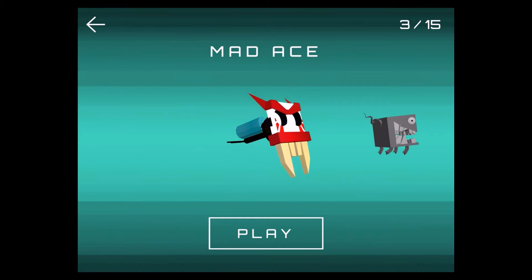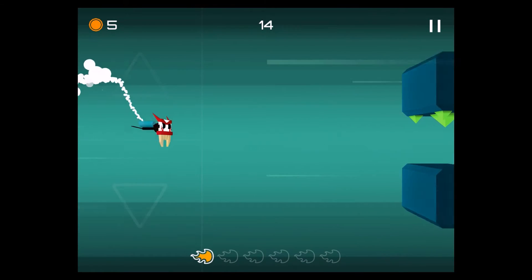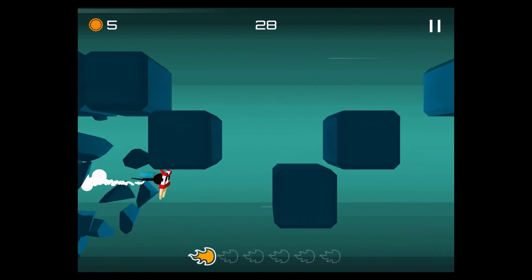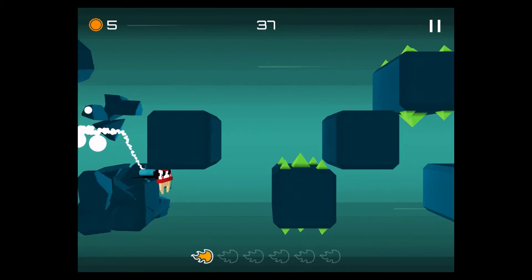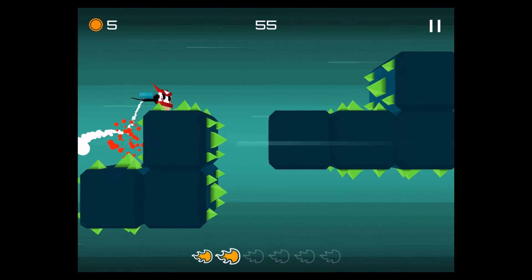So this is pretty nice. Let's choose Mad Ace, the standard character. Tap play and here you can see the tutorial guys. We can switch between lanes by tapping on the left side, up and down. There are three lanes so far, and if I press on the right side I shoot the cannon.